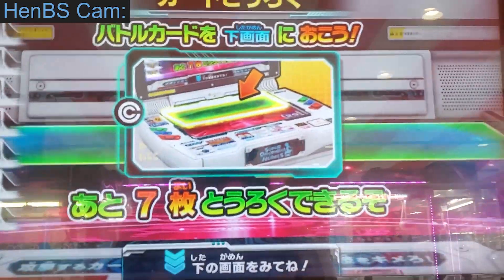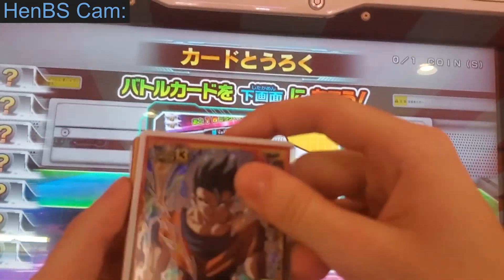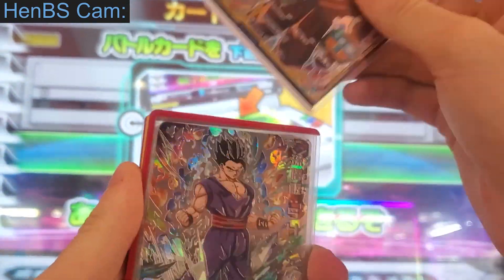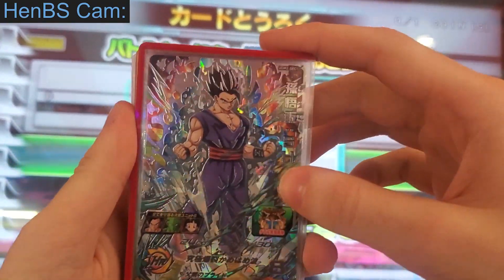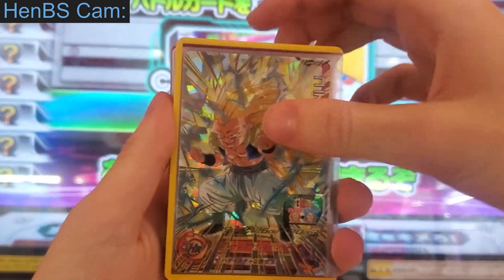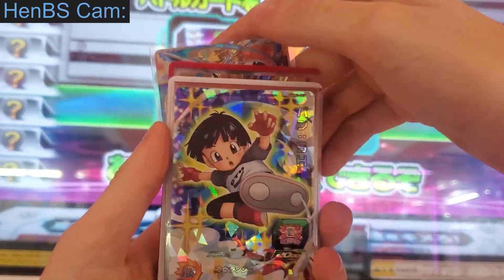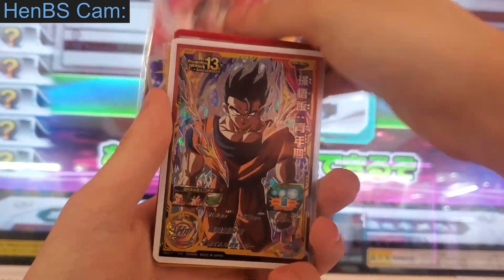Alright, hello viewers. So now we're back — I'm gonna use the Hybrid Saiyan team, and he's gonna use the Pure Saiyan team. I'm gonna use Ultimate Gohan from the Super Hero movie, Super Saiyan 3 Gotenks, Future Trunks, Great Saiyan 3, Pan from the Super Hero movie, and Pan from Dragon Ball GT.